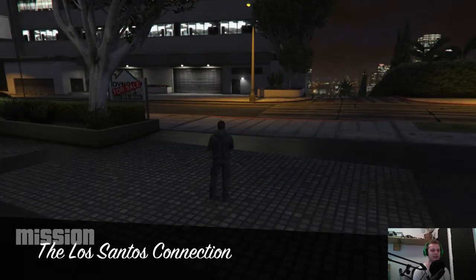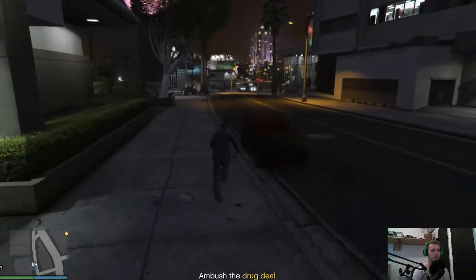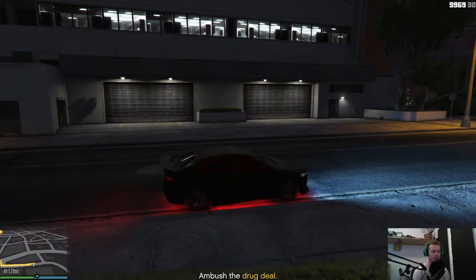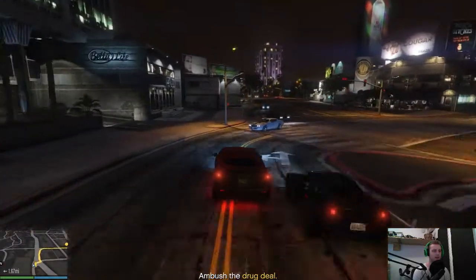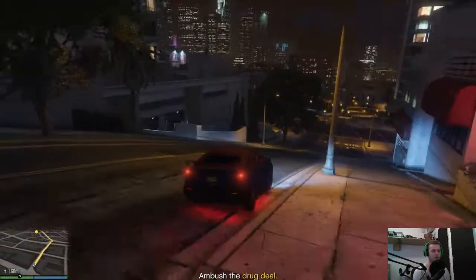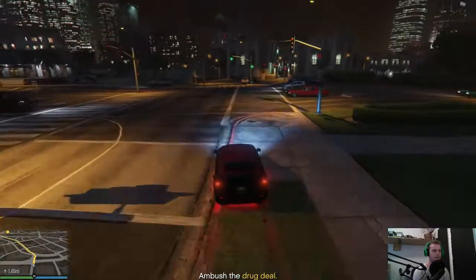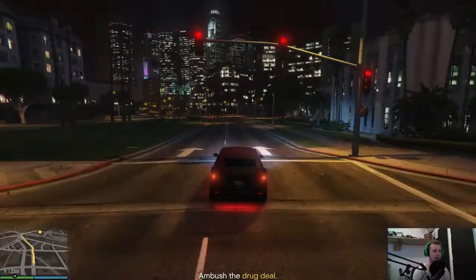This is another mission that is greatly enhanced if you've got the Kuruma or the Zentorno. You have a lot of benefits with those vehicles. What you need to do is get to the drug deal. Since I've got my high-end apartment up at Eclipse Towers I'm going to have to drive a little bit longer than if you have an apartment further down in the center of Los Santos.